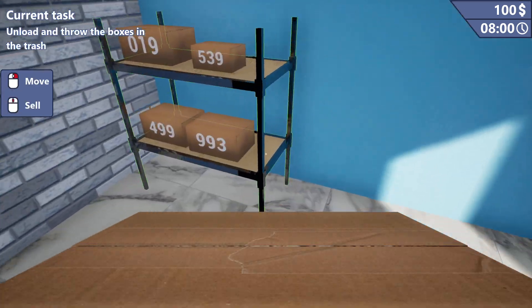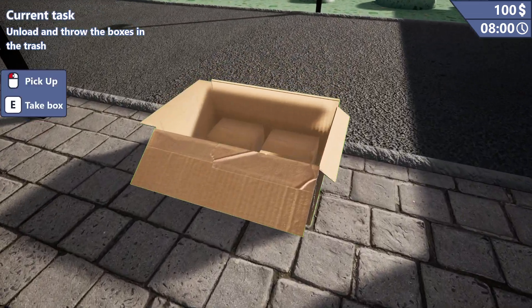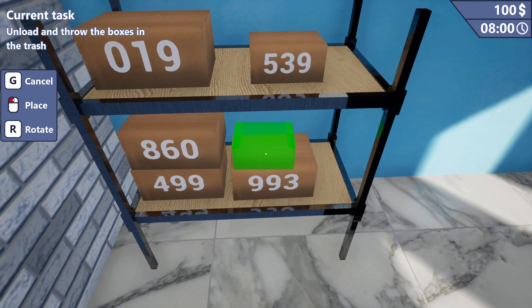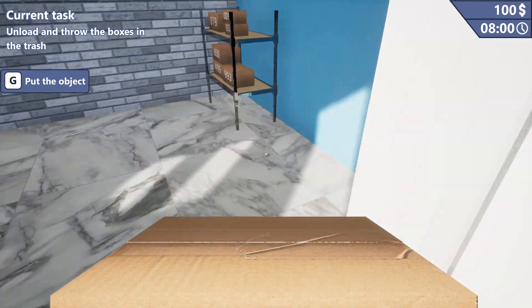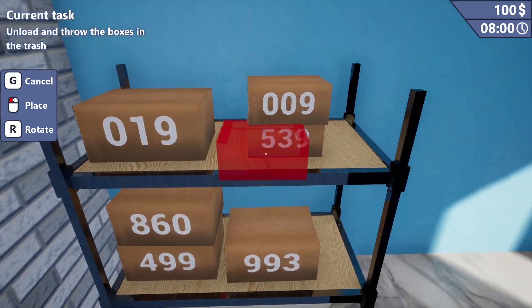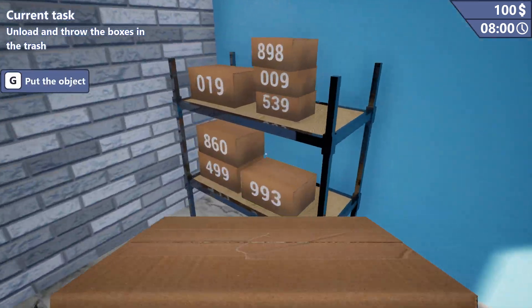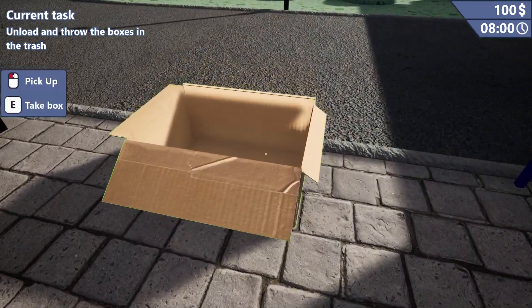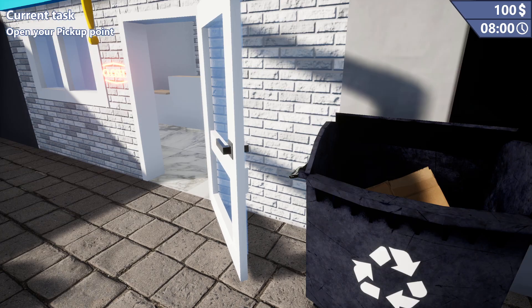Oh my God, there's three more. All right, we can do this. I'm assuming people are going to come and they're going to be like, 'okay, my order number is 993, can I have my box?' I think it's that simple. So let's just be organized. Now that you're ready to work, you need to go to the closed sign next to the door and open the pickup point.